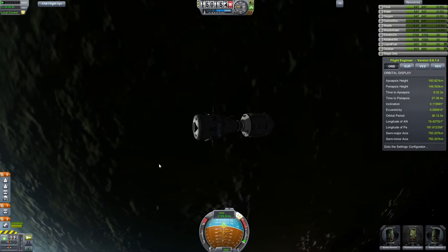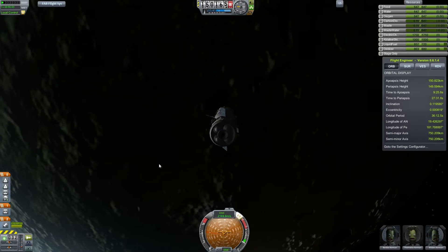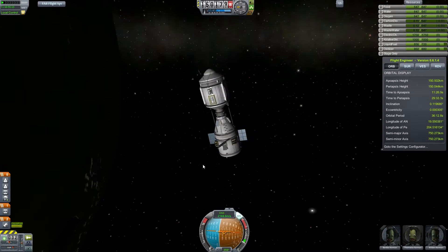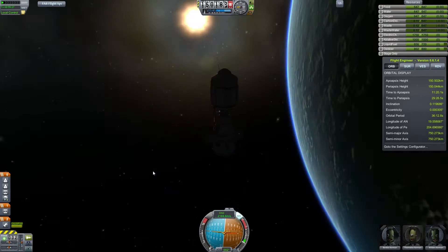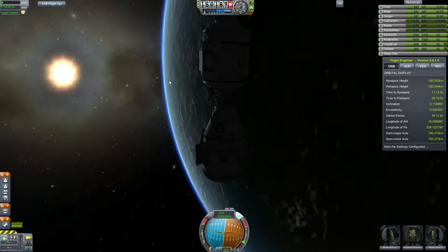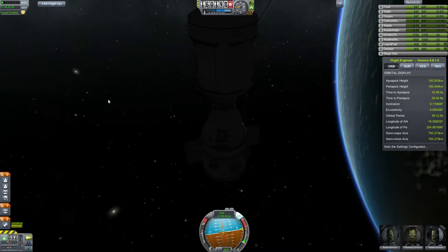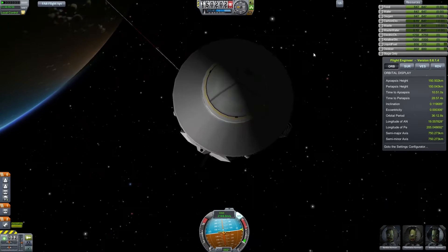Actually, that was a mistake — or am I just doing the final adjustments? Yeah, that's it: 150 by 150, less than 500 meters away. That's cool. Opening up the shield door to have a look at this — this is a really cool part from the B9 pack.